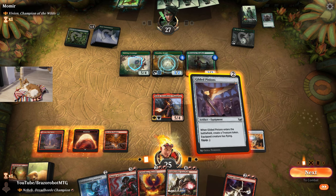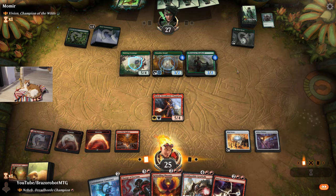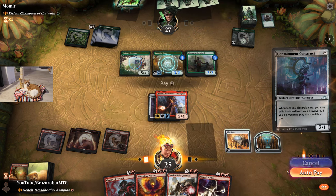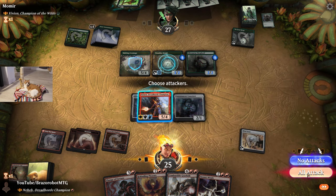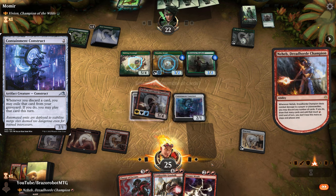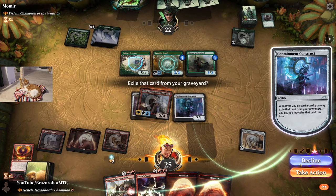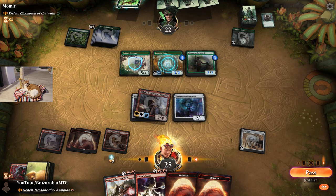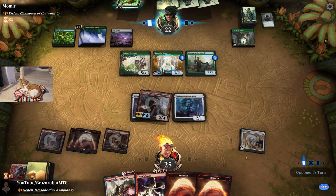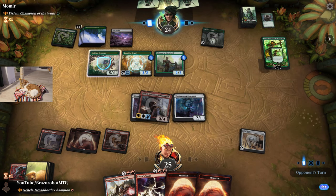We can have a very good turn too. I don't want to wrath this board and get rid of my creature — they can rebuild better than us. So we count on Neheb being good here. We put Gilded Pinions on Neheb, also play the Construct, because anything we discard we can play later. Another synergy is that Containment Construct will allow us to cast every card we discarded. And the best thing about this deck is when you can give double strike to Neheb, so you get two damage triggers — absolutely ridiculous.